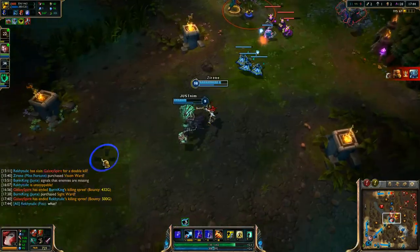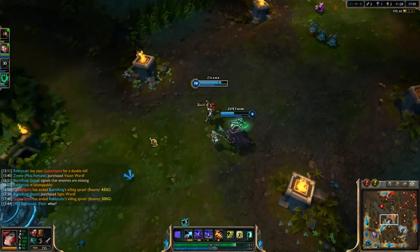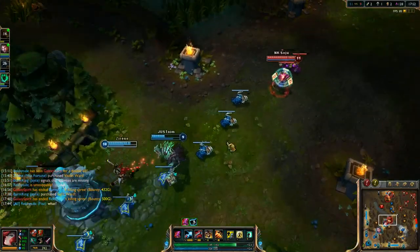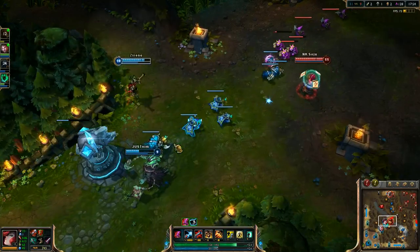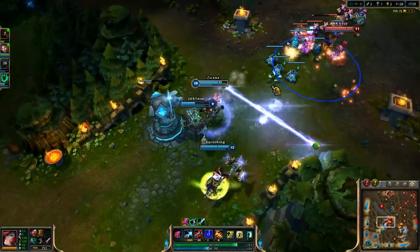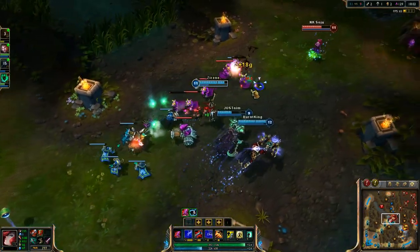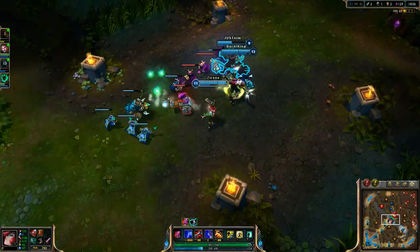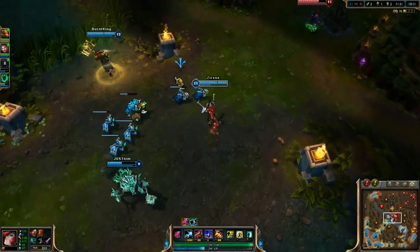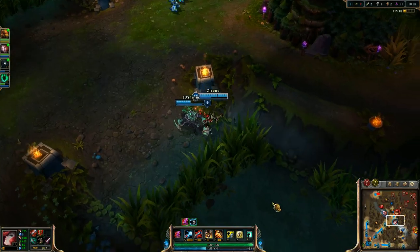So we got zoned off of them — they pinched him around, we weren't able to get there. But good news is I still have my ultimate. I've got a good feeling about this. If they go Dragon, I'll have something. That didn't actually Double Up to hit him. We got the middle turret — objectives are worth more. I do think that we could do Dragon and be fine.